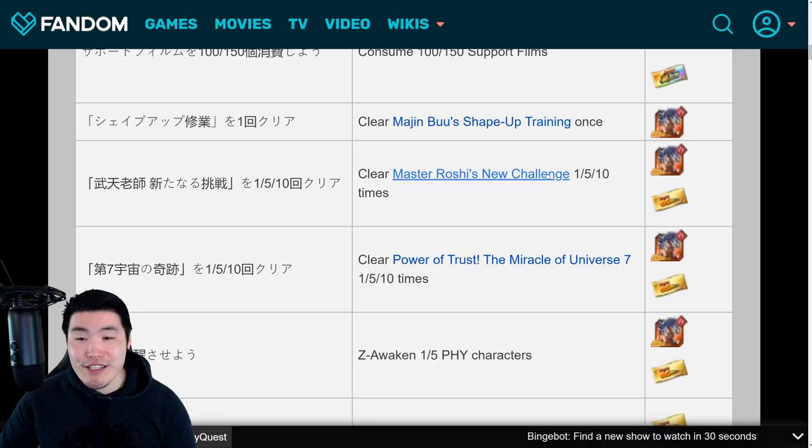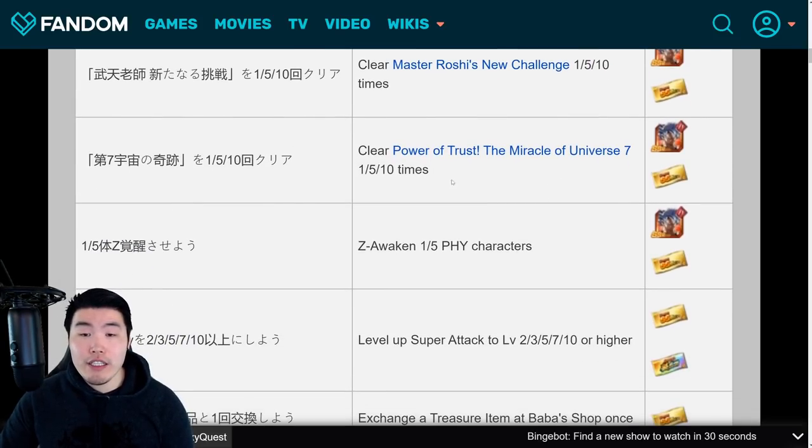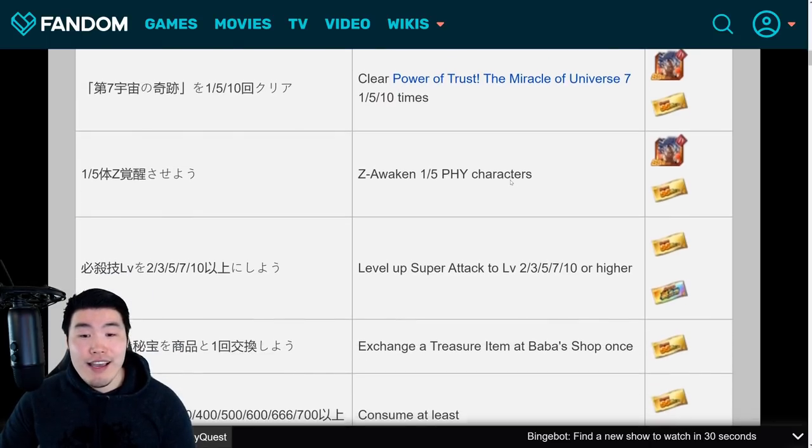After that, we have a few missions for clearing the Master Roshi's New Challenge event, which is where you get the LR Max Power Master Roshi. You'll be getting tickets for 5 clears of the event and also 10 clears of the event. Then we have 3 more missions for clearing the Power of Trust: the Miracle of Universe 7 event, which is where you get Krillin and 18, and Roshi and Tian. Once again, you're getting 1 ticket for 5 clears, and then 1 more ticket for 10 clears.